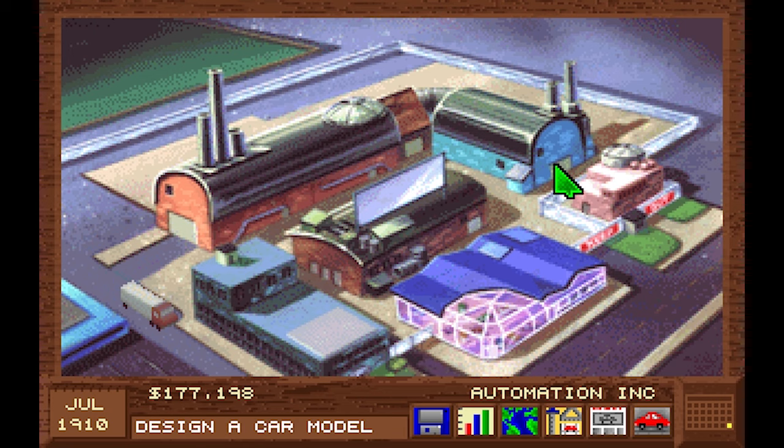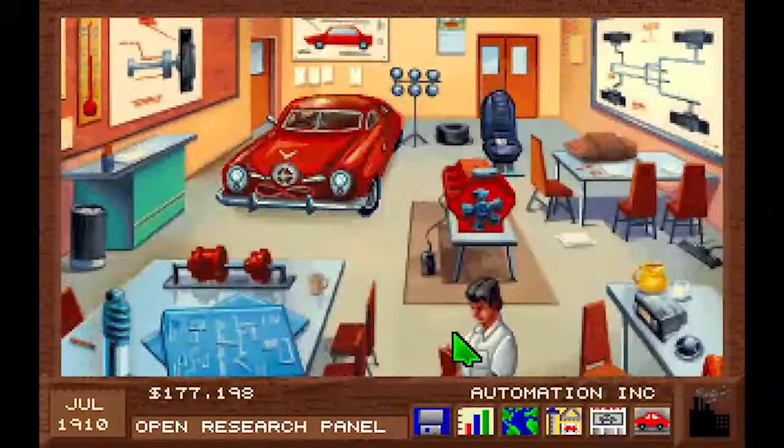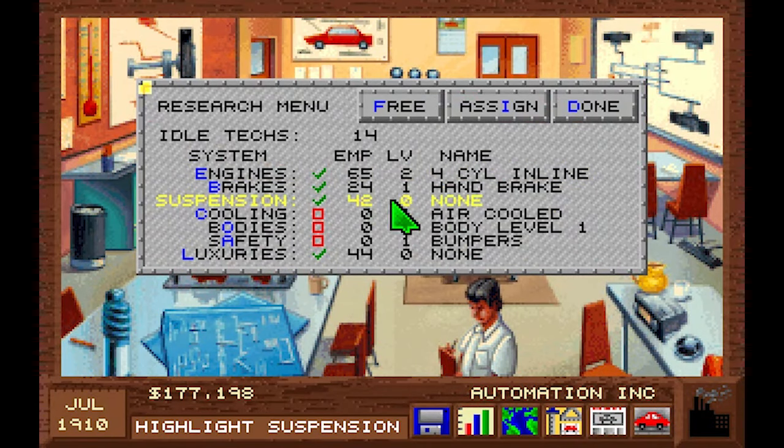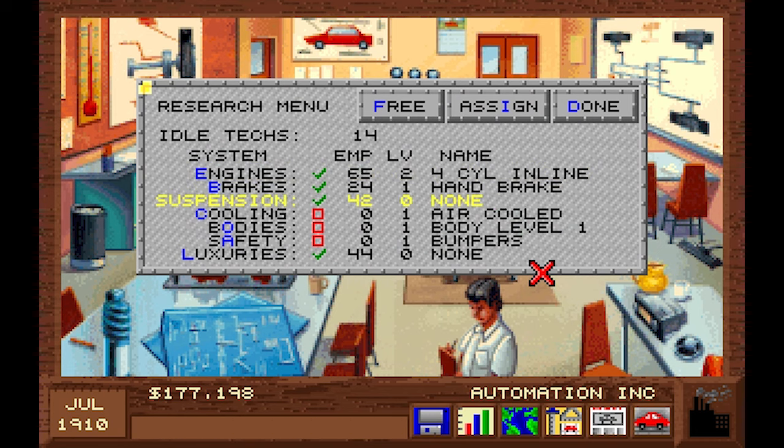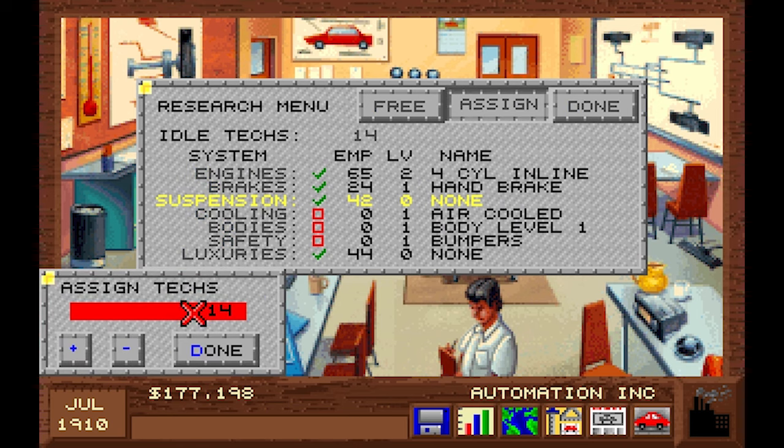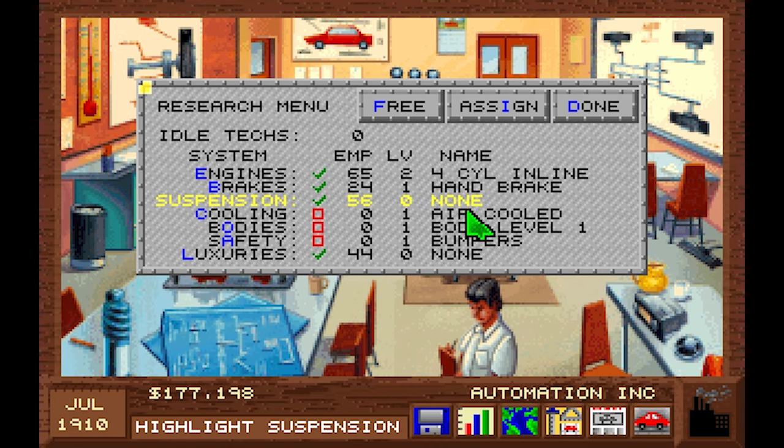In these games where you research finished engine solutions, you can always keep your designs competitive for their time. That is one of the big benefits of a more abstract game like Detroit — it just tells you it's a 750cc inline-4 and you don't know more than that. And then — we just got a new engine! Look at that! Research works! Now we need to throw more tech engineers into the grinder. Maybe that pleases the gods of research and you get a new tech level.